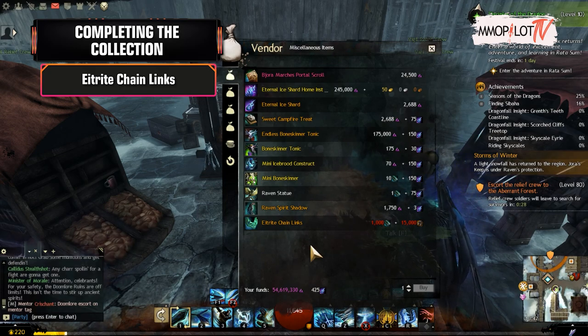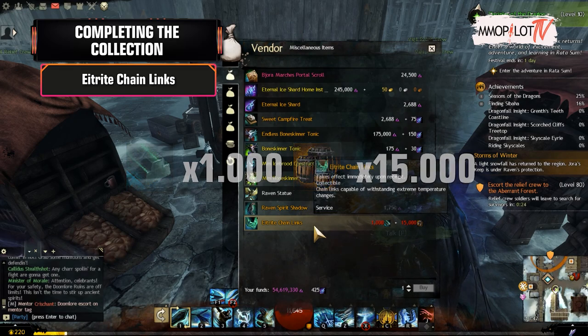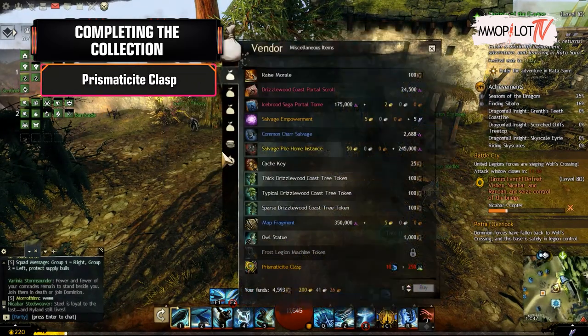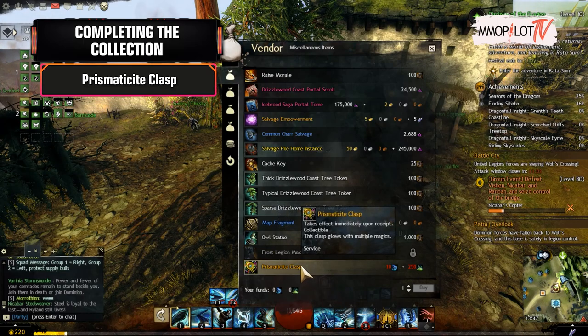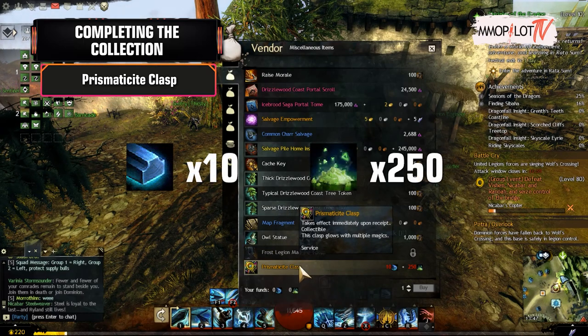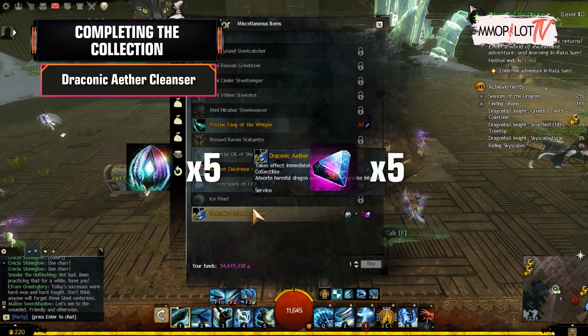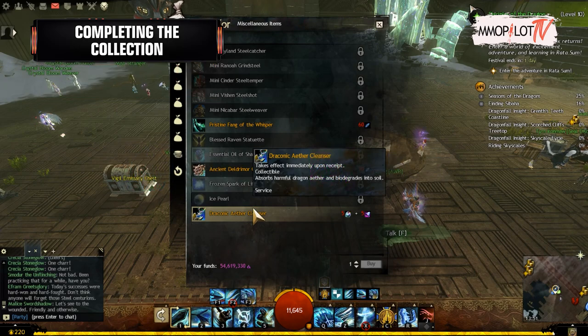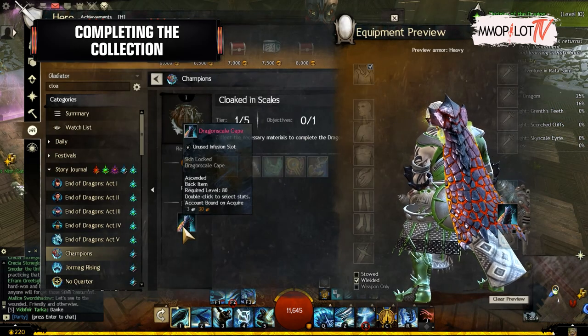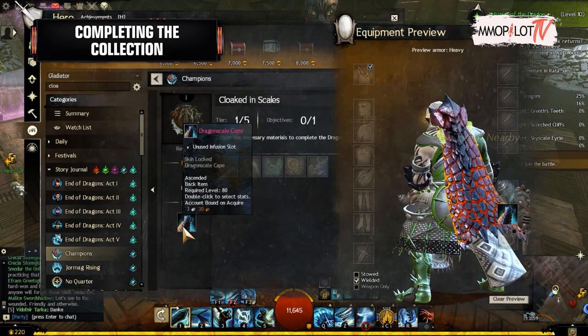Third, Prismatocyte Clasp — you need to purchase it from the Quartermasters in Drizzlewood Coast for 10 Prismatium Ingot and 250 Pile of Lucent Crystal. Fourth, Draconic Ether Cleanser — you need to purchase it from Crystallographer Smoxy for 5 Amalgamated Draconic Lodestone and 5 Storm Collar Core.